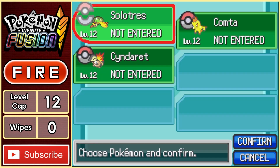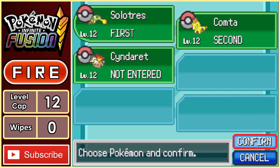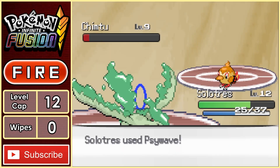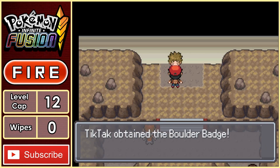Another cool thing about this game is you can only register the same amount of Pokemon to fight as the gym leader. So for this fight, I bring Solutris and Comtar. Brock leads with a Chimtoo, and this thing is kind of adorable — makes me feel bad that I'm killing it with Sidewaves. Next, he brings in Chargon, but all it takes is a few tackles from Comtar to take out his ace and get our first gym badge of the run.